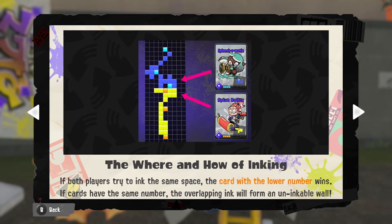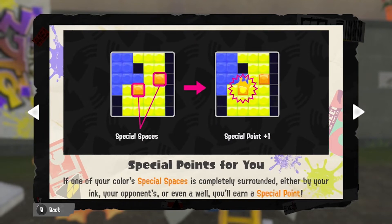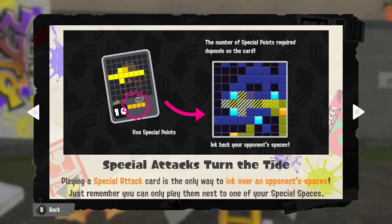Once a space is claimed it can't be re-inked, and there's no overlapping — X and Y rotate Tetris-style. If both players try to ink the same space, the card with the lower number wins. If cards have the same number, the overlapping ink will form an uninkable wall. If one of your special spaces is completely surrounded — either by your ink, your opponent's, or even a wall — you earn a special point. Playing a special attack card is the only way to ink over an opponent's spaces.